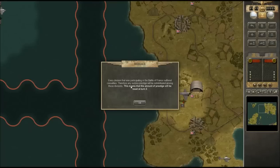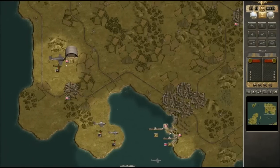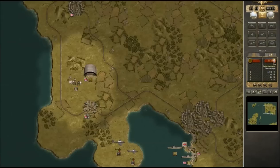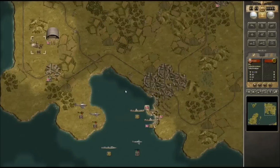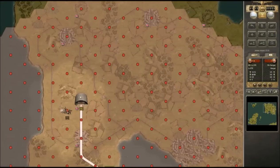Three JU-52s are at our disposal, and every division participating in the Battle of France suffered casualties, so any surplus prestige will be redistributed among these divisions. That means any amount of prestige will be reset at turn two. So let's get started — obviously we're trying to take over these Channel Islands. I've got some beautiful paratroopers here I'm going to want to bring into battle immediately, and taking out the enemy airbase is a good start.